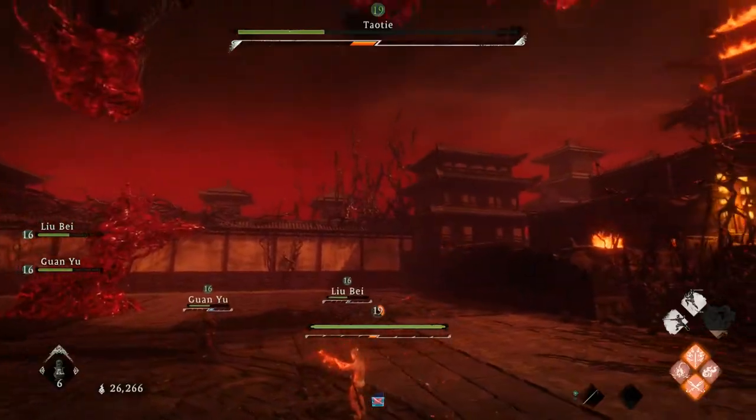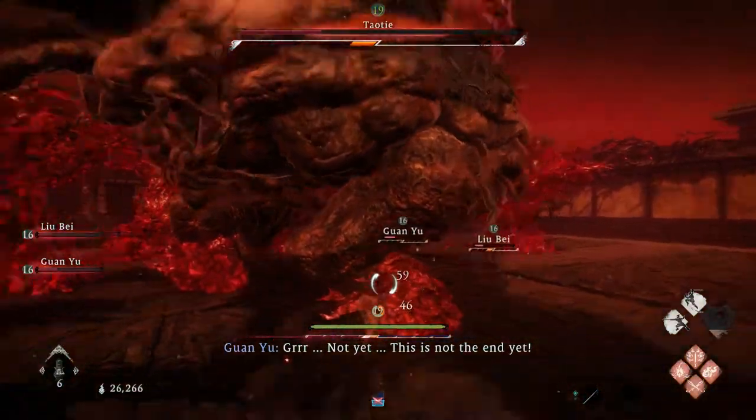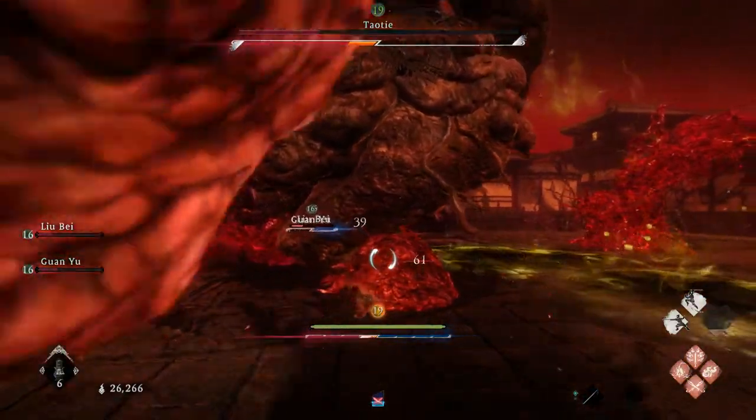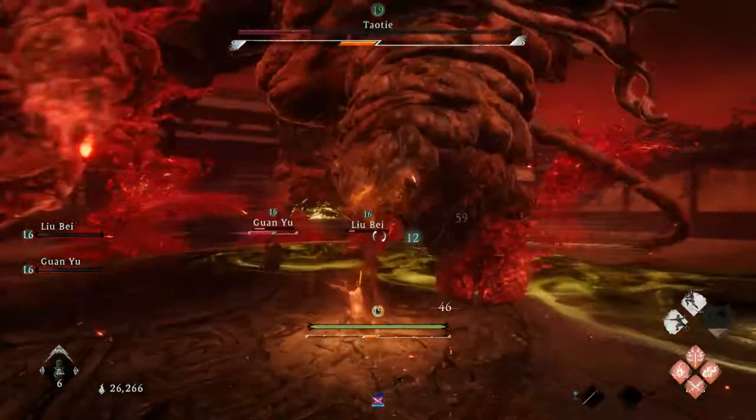If he tries to stamp on you, this will be a critical blow attack, so you won't be able to block it — you'll have to deflect or get out of the way before he reaches the ground. If he jumps into the air, just hold block and you won't get hurt.